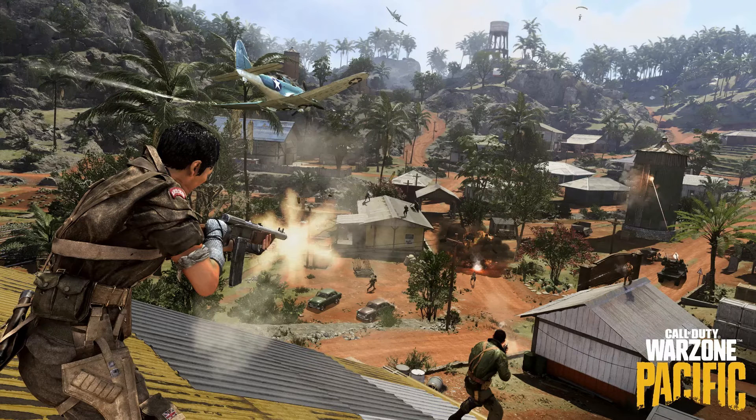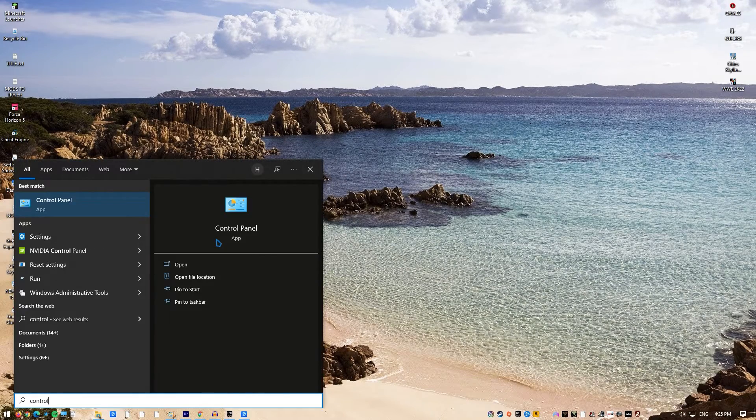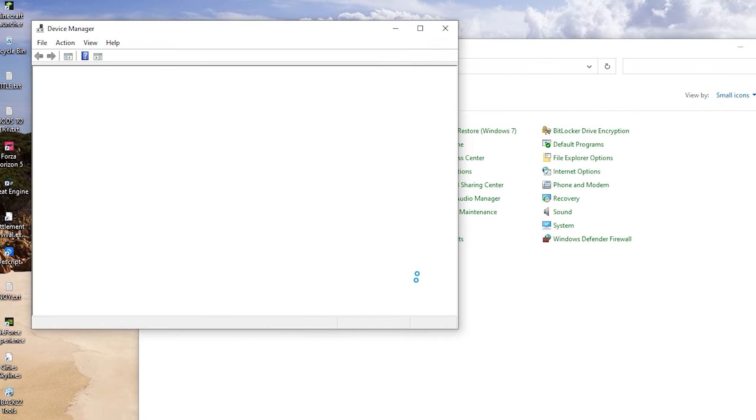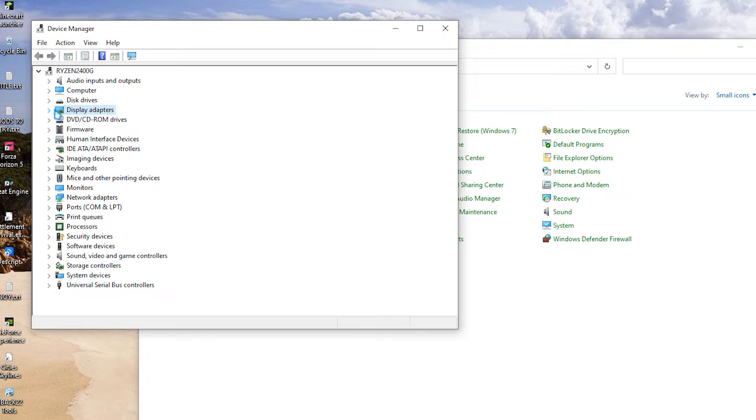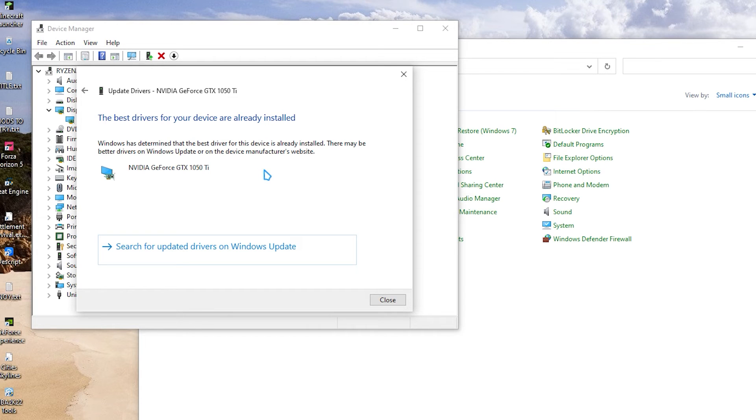When gaming, it is essential to keep your GPU drivers up to date. Check to see if your machine is running the latest driver versions. Drivers are miniature operating systems for a single piece of hardware — the graphics card in particular requires regular upgrades for Windows to play games efficiently. To update your GPU drivers: press the Windows key, type Control Panel and select it, change the View By dropdown to Small Icons, and click Device Manager. Once Device Manager is open, click the dropdown for Display Adapters, find your display adapter, right-click on it, select Update Driver, and then select Search Automatically for Drivers.